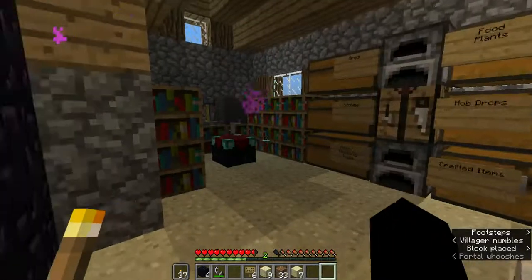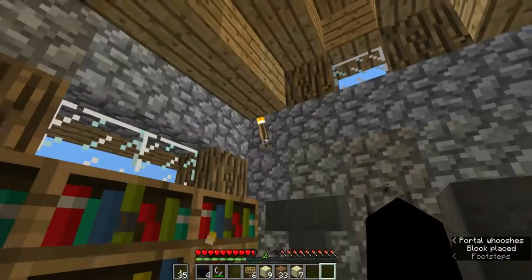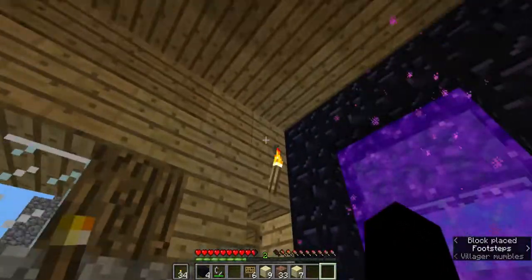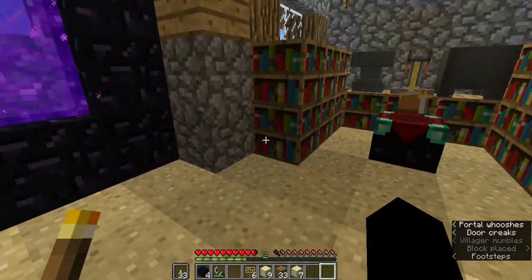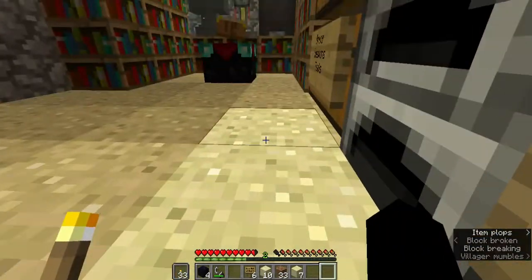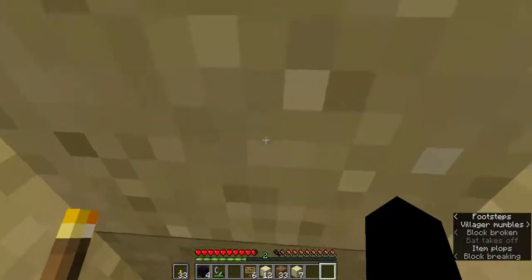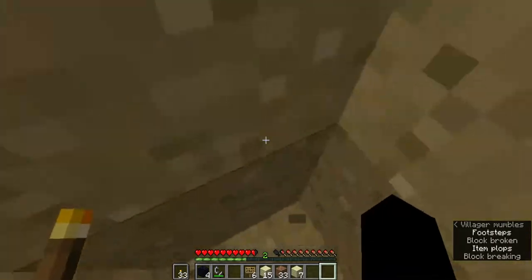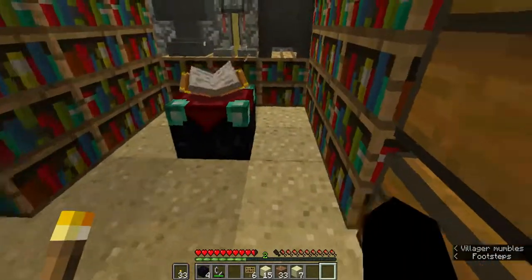Right there — okay, now we're getting somewhere, that livens the place up a little bit. Now for the last step: a mine entrance. Why not put it right here?